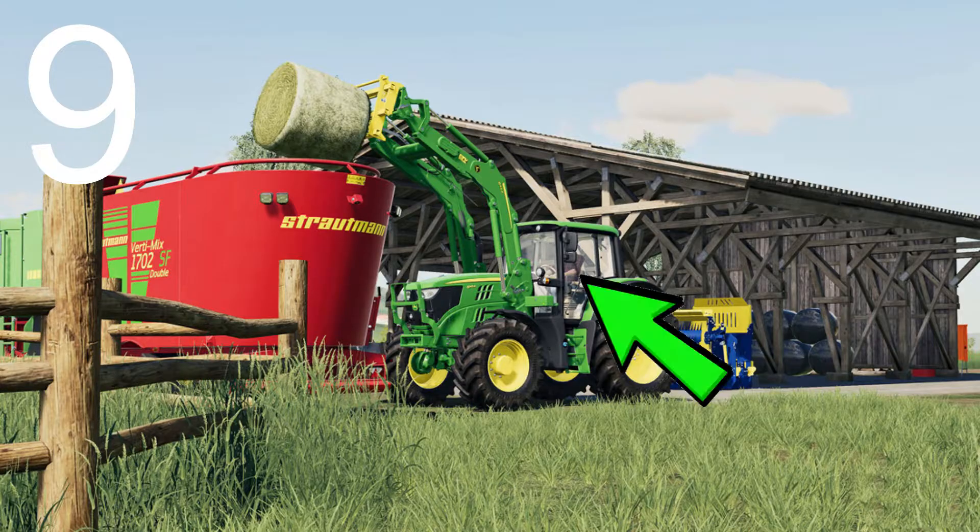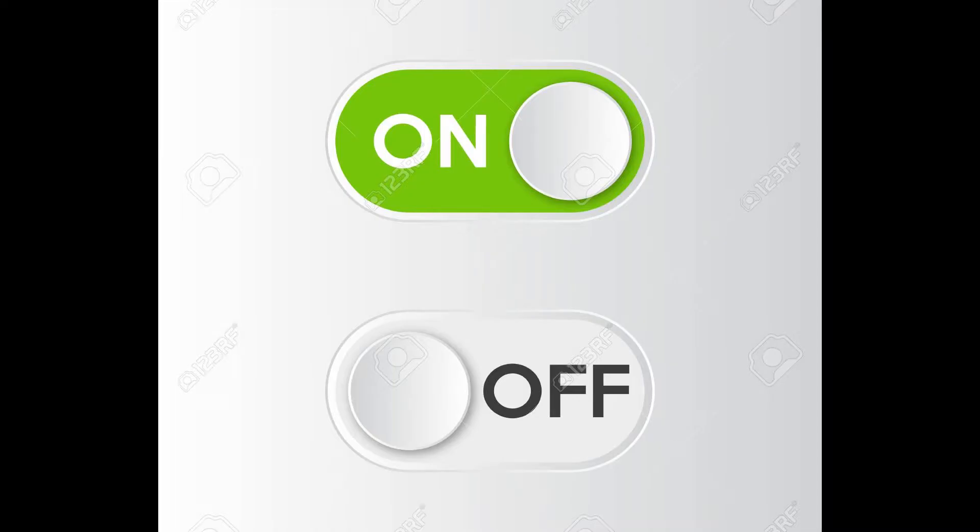Number nine is very controversial: animations to get into vehicles. I propose a fix — having an option to turn it on or off. Simple fix. Thank me later.